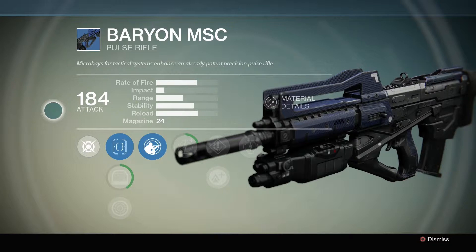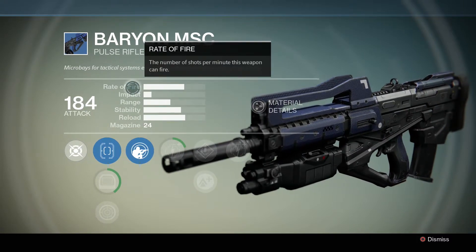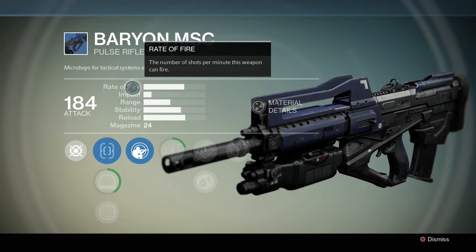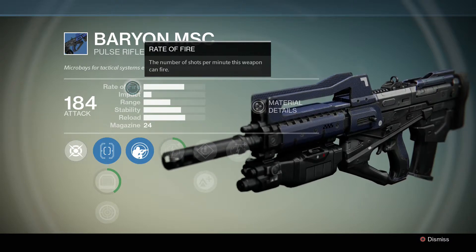All in-game weapons have a series of base stats. They all have an attack, rate of fire, an impact, a range, a stability, a reload, and a magazine size. Attack is the base attack power of the gun. Rate of fire is how fast the weapon fires — auto rifles have high rate of fire, hand cannons have low rate of fire, scout rifle is in between, and pulse rifle is high but tied to its burst fire mechanic.